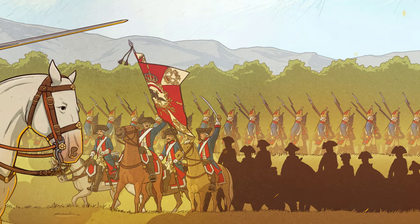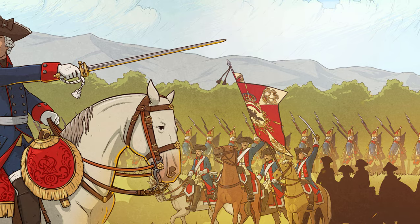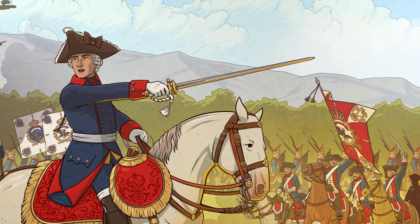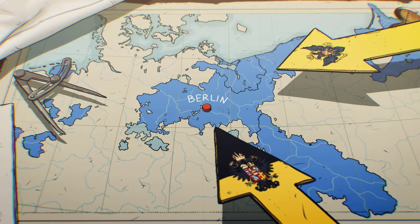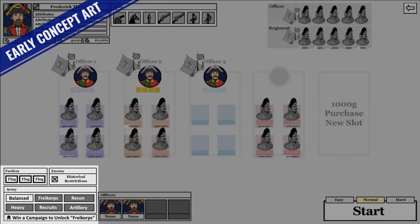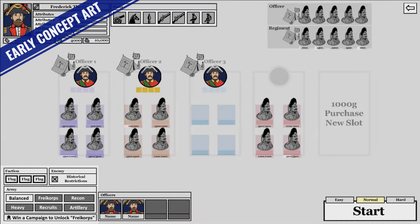Master of Command is a unique single-player game that pairs historical strategy with the roguelike genre. Set in the 18th century during the Seven Years' War, you start the game by selecting one of three factions — Prussia, Russia, and Austria — and selecting an army composition you want to start your playthrough with, each with its own pros and cons. More army compositions can be unlocked through completing challenges.